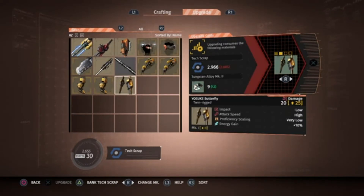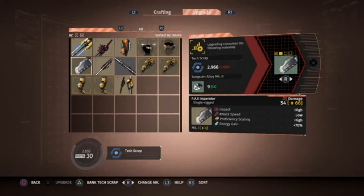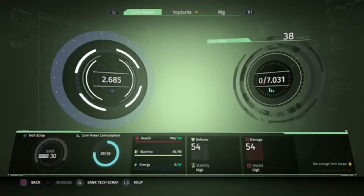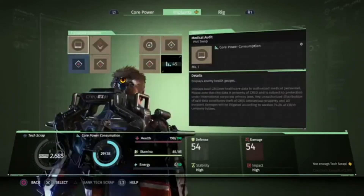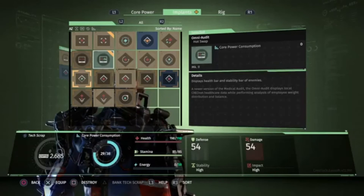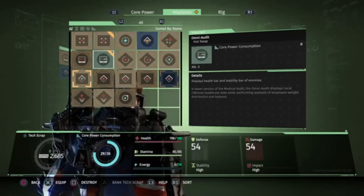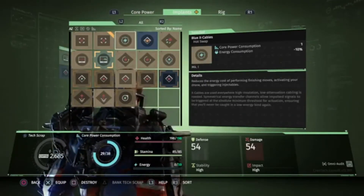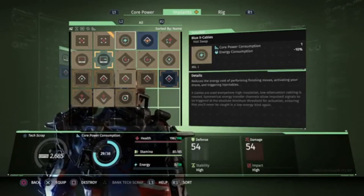It looks cool — that's what's important, I'm having fun and I will chop people down. This is where we equip it. Bring what little tech scraps I have. One core power consumption — omni auto, displays health bar and stability bar of enemies. Blue X cables reduces the energy cost of performing finishing moves, activating your drone, and triggering injectables — that's actually not too bad. Aggressive amplifier restores health when performing finishing moves.